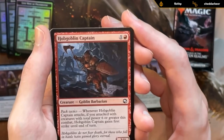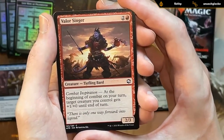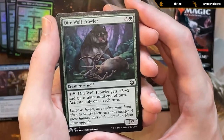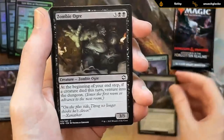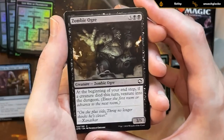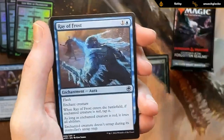Hobgoblin Captain — pretty good two-drop with the pack tactics mechanic. Valorsinger is also quite good. Darwulf Prowler is a decent mana sink, and if you top-deck it later it can attack for four damage right away — another fine green three-drop. Zombie Ogre at five mana, three-five — turned out to be a little better than expected, since it's not too difficult to trigger turn after turn and keep venturing in the dungeon. A three-five lines up quite well against a lot of creatures in the format.